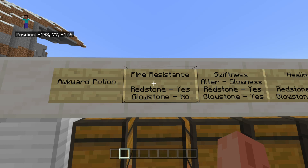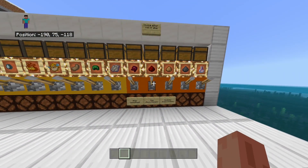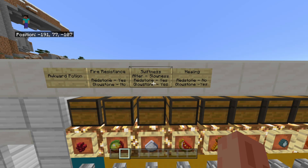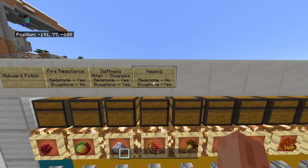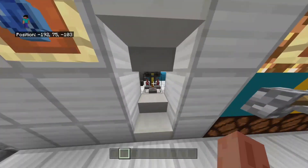For example, fire resistance - you can use redstone to make it a higher duration, so you can make it so you have fire resistance for maybe three minutes. But you can't make a Fire Resistance II - it wouldn't make sense because you're still immune to fire either way, so you can't put glowstone on it. In that case you would have to choose redstone. Also, with potions that allow both, like swiftness, you can't put both redstone and glowstone on a potion - you have to choose between a time increase or a multiplier.